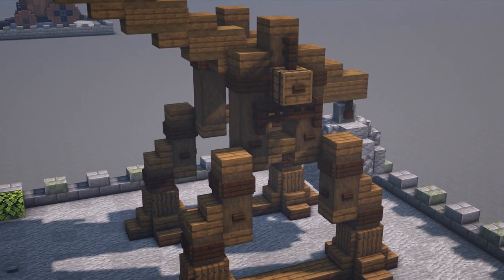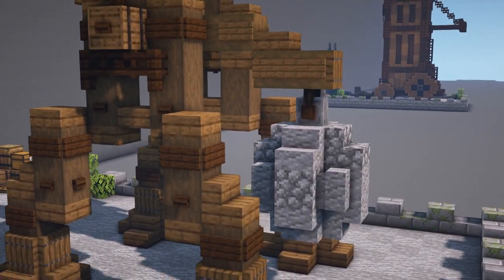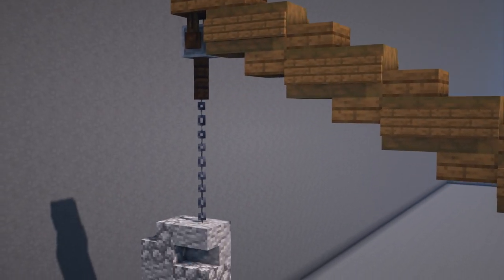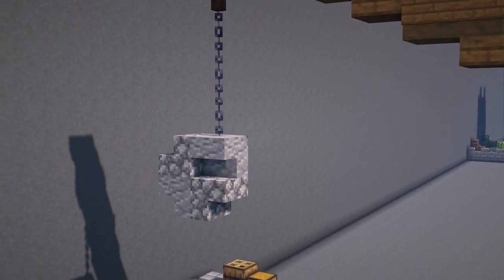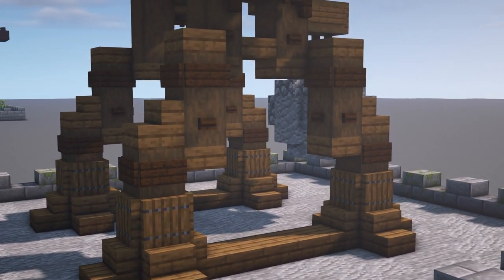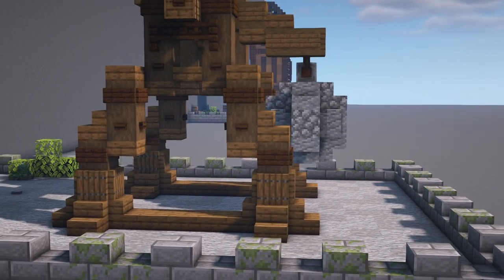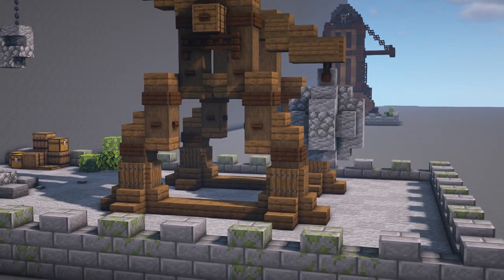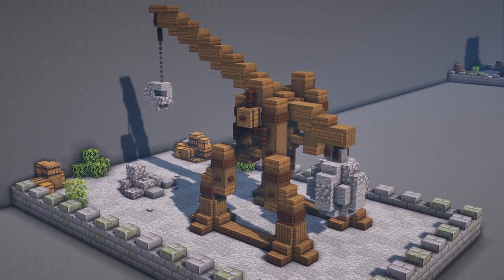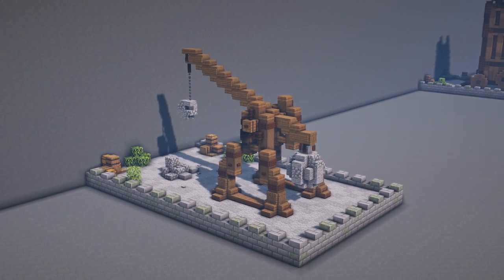This build is a lot bigger than the others and includes a lot more details with the use of signs, buttons and trapdoors. We also have a large counterweight made with various stone blocks at the front, and of course have the projectile hanging from a chain at the end of the arm. This build does not have wheels, as we wanted a more secure base structure with these large legs giving it the support it needs due to the increasing stress caused by the stone counterweight at the front. I really like how this one turned out, and due to the lack of mobility I can see it being used in a defensive position or as an offensive weapon for larger scale siege attacks or battle scenes.